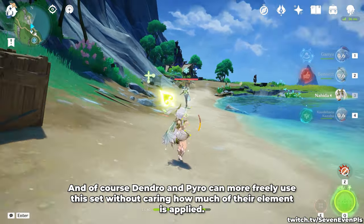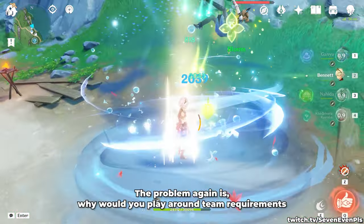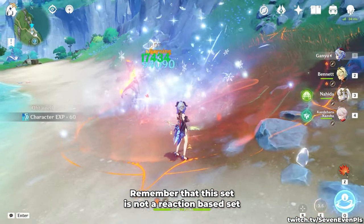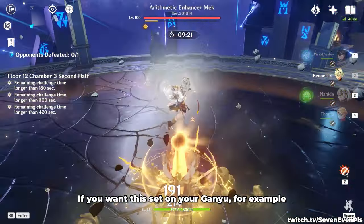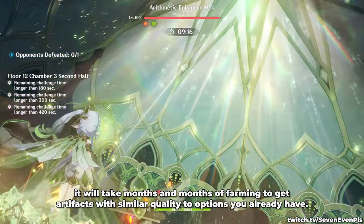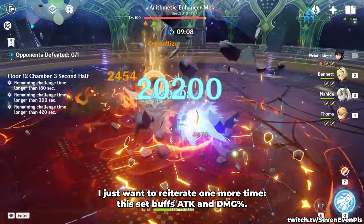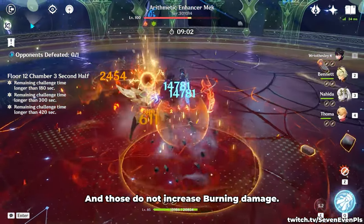Dangerine Pyro can more freely use this set without caring how much of their element is applied. The problem again is: why would you play around team requirements, aura requirements, and farm a completely new set? Remember that this set is not a reaction-based set — you're not looking for triple Elemental Mastery and getting out. If you want this set on Ganyu, for example, and you're somewhat in the late game or been playing for a long time, it will take months and months of farming to get artifacts with similar quality to options you already have. I just want to reiterate one more time: this set buffs attack and damage percentage, and those do not increase burning damage.